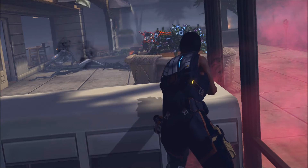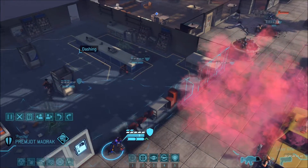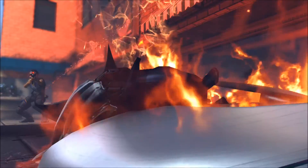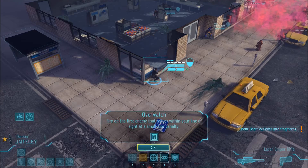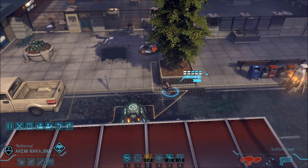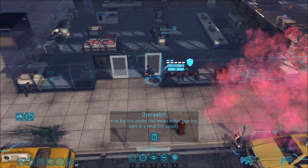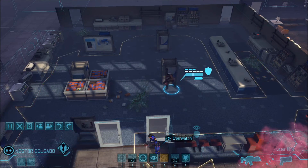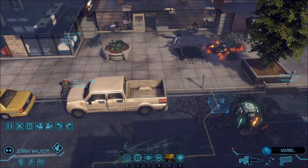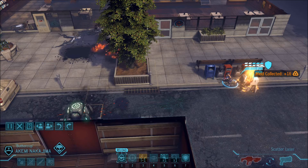79 percent chance - one damage. All you have to do is more than one damage. Move up here and take a shot - 75 percent chance to hit - dead drone! You have to keep overwatching in case that other cyber disk comes from that side. You still have another action - go get into cover close to this meld. I don't know where this other cyber disk went, so you're overwatching. You're grabbing this meld, then reloading.